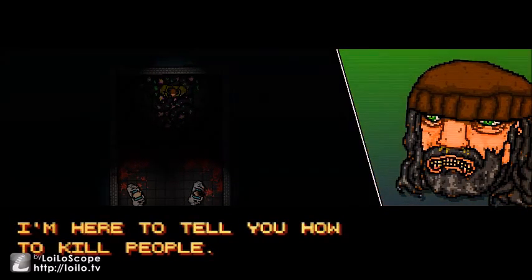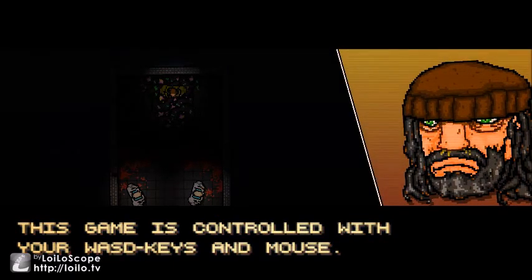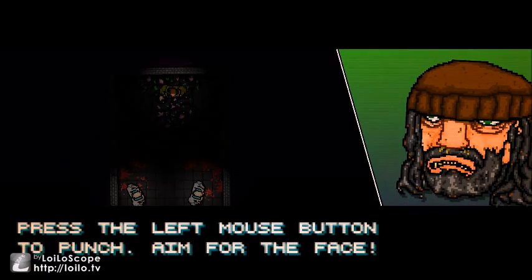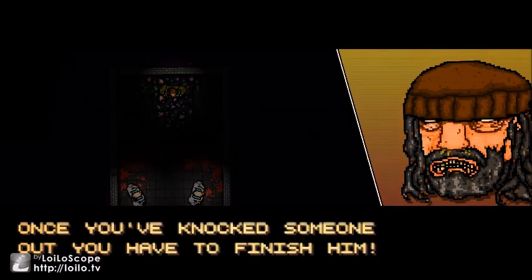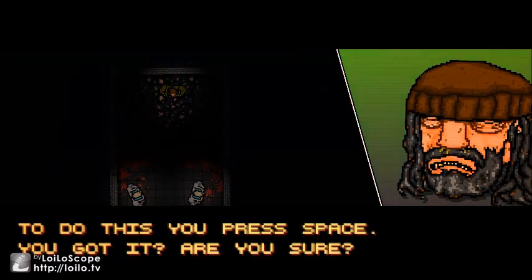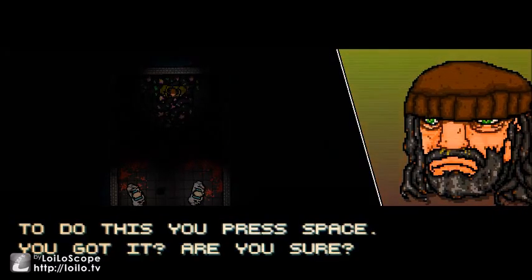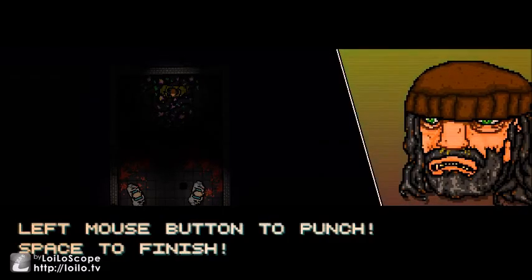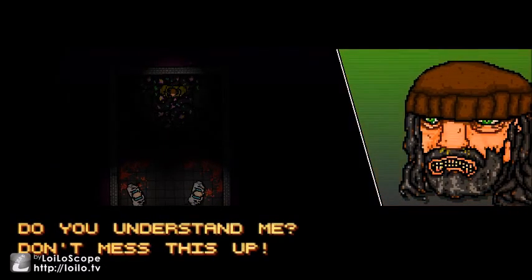I'm here to tell you how to kill people. This game is controlled with your WASD keys and mouse. Press the left mouse button to punch — aim for the face. Once you've knocked someone out, you have to finish them. To do this, you press space. Left mouse button to punch, space to finish. Do you understand me? Don't mess this up.